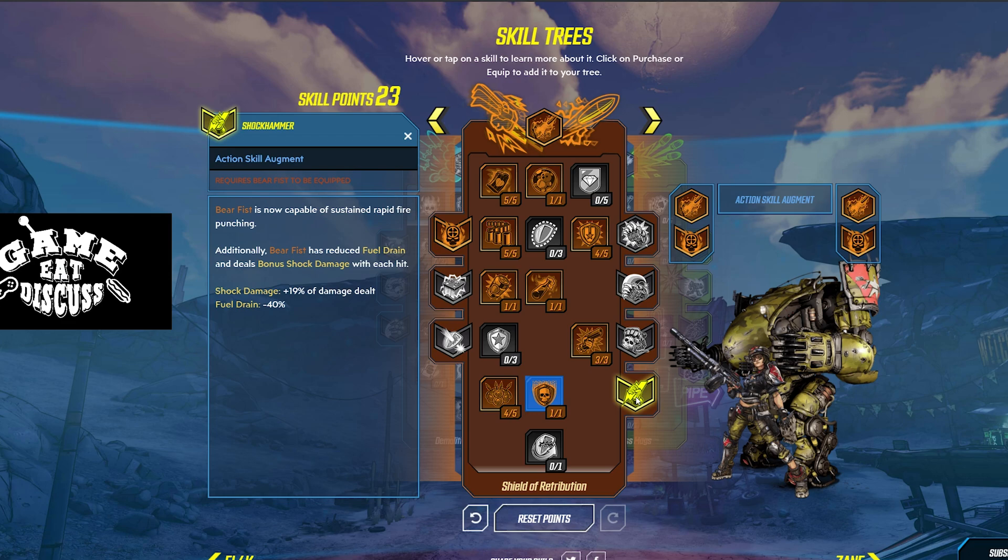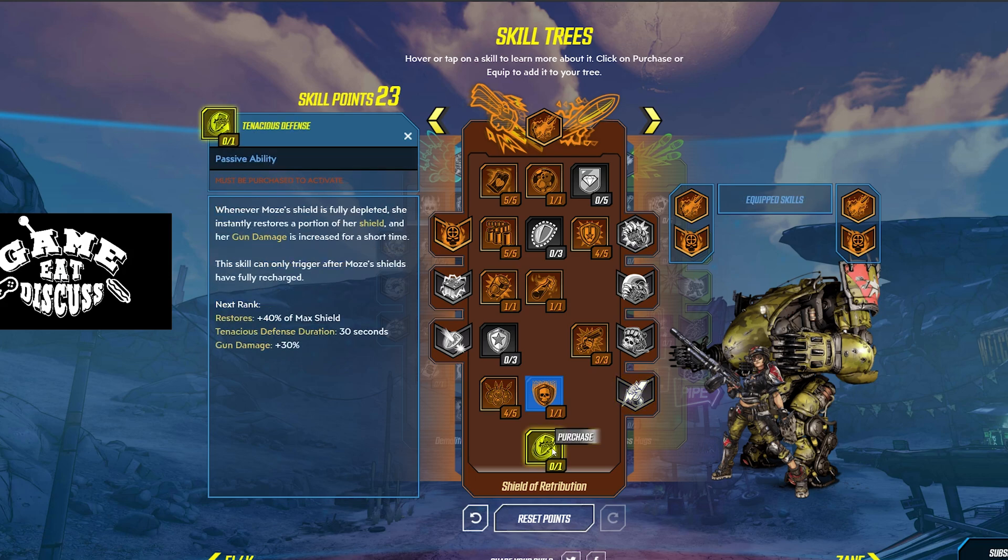The last skill in here is just a Bear Fist Augment, so we're passing on that. Which brings us down to our ultimate: Tenacious Defense. Whenever our shield is depleted, we instantly restore a portion of the shield and our gun damage is increased. It is amazing in its own right — every time you get those super hits from tough enemies that completely deplete your shield, you get some back and you get that 30% gun damage, which is pretty dang crazy.